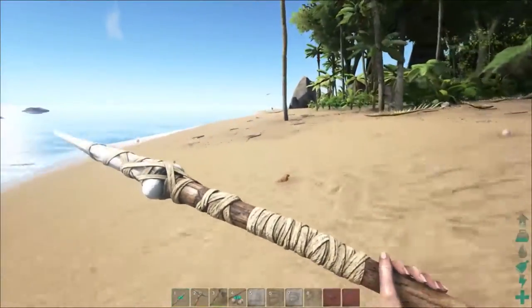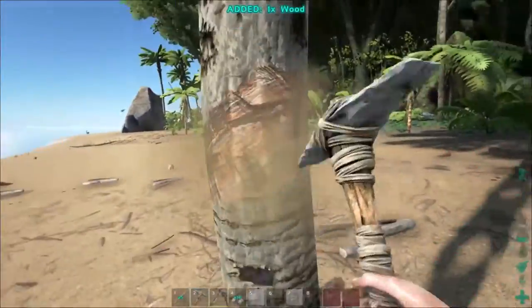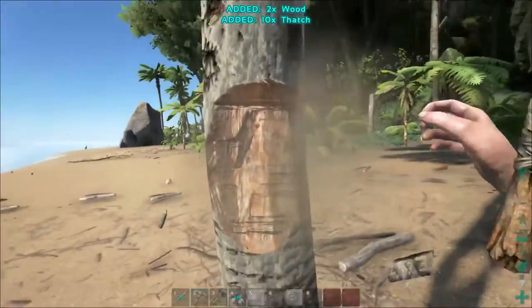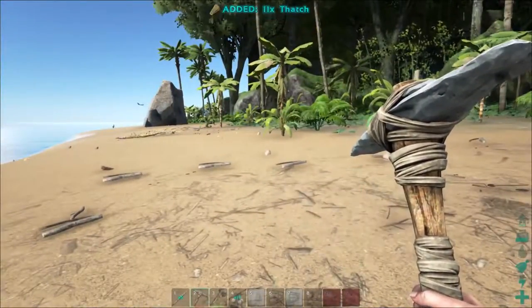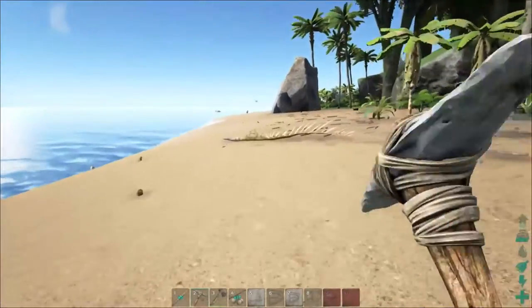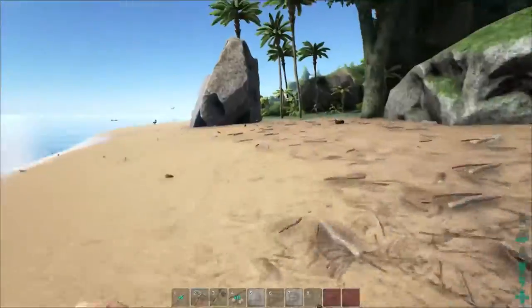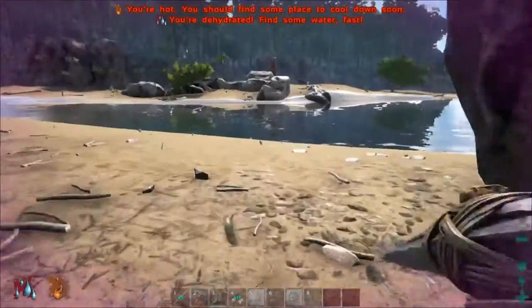Maybe we do a little more building. What are we missing for another foundation? Fibers — oh, those fibers. Starting the game just looking for fiber! That's okay — I'm hot and thirsty too. Wow, we have dinosaurs over there — holy mackerel, what is going on over there? There is some dinosaur trouble happening over there that I don't want to get involved with.